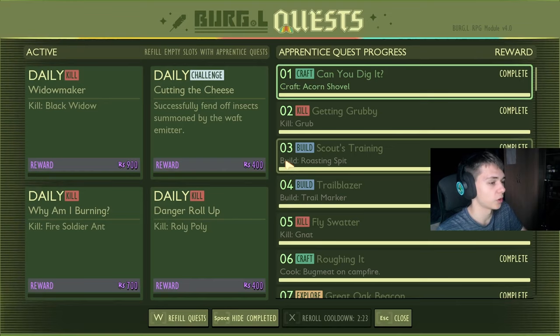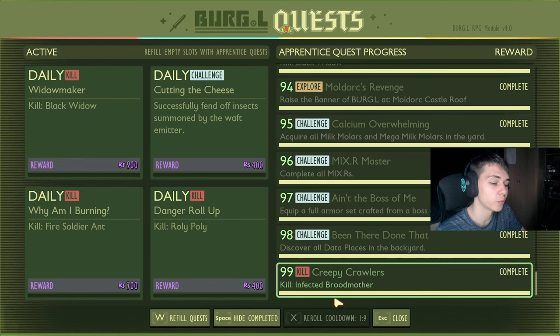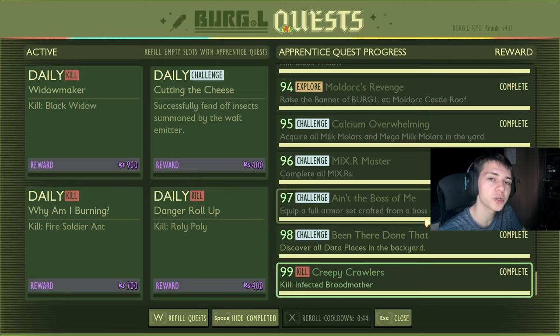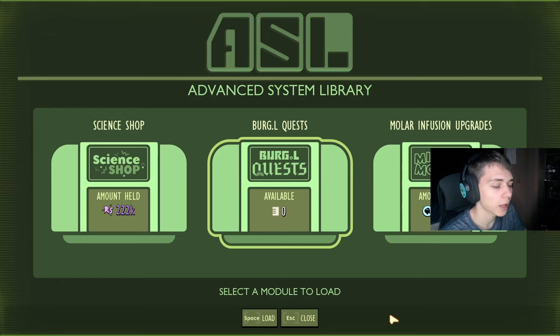It's worth noting you can do these quests in any order. If you've already done some of them in your world and you load up into the playtest, it'll autocomplete for challenges that can't be redone. Things that can be redone, like killing the infected broodmother, you'll have to do again. Bear in mind this is a playtest — some of the quests can be a little glitchy, but I did complete them all, so it is possible. If you enjoyed this video, don't forget to leave a like. I'll see you in the next Grounded video — hope you all have a great rest of your day.